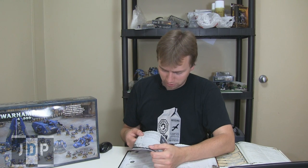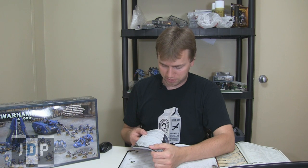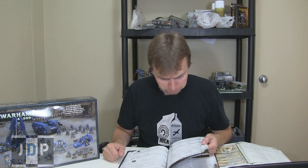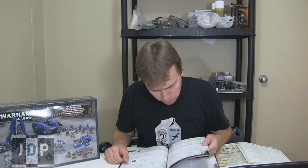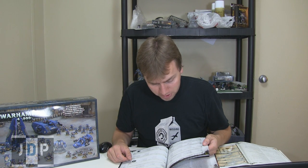He has the Armor of Antilochus, which is really cool — it's a suit of Terminator armor that does not prevent sweeping advances and includes a Teleport Homer. That's awesome. So if he's on the table, you can deep strike around him without scattering, and he can do sweeping advances, which is great because he's a combat monster. He can perform sweeping advances, he's not limited by his Terminator armor. You can give him his Honor Guard. He has Orbital Bombardment. Special rules: They Shall Know No Fear, Ultramarines Chapter Tactics, Eternal Warrior, God of War, Independent Character, Orbital Bombardment, Titanic Might.